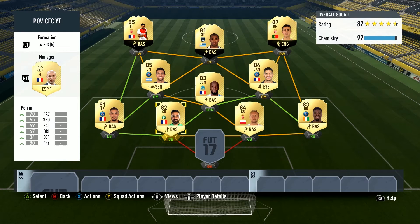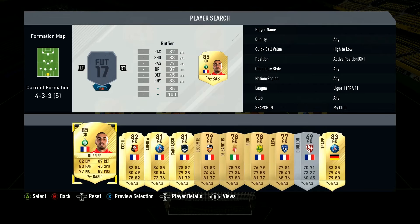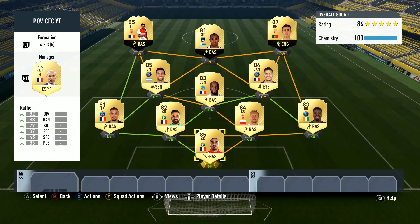A very solid team overall. As you can see it's getting close to 100 chemistry and is 82 rated — actually 84 rated at 100 chemistry. In goal we are taking the best French goalkeeper in Liga, Rufier of course. If you change up the positions for Rolando and Silva they will have 10 chem as well. Also because Zidane is in the Spanish league right now, it will have full chemistry.